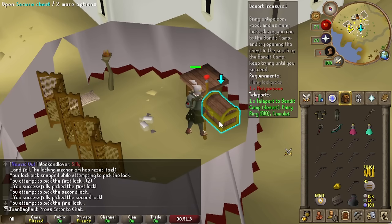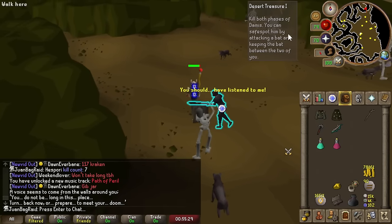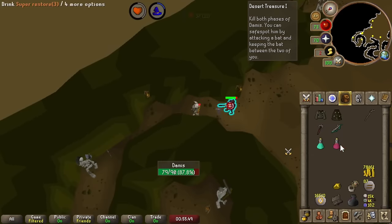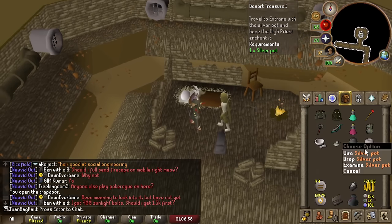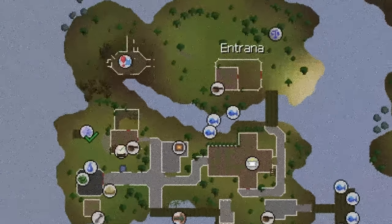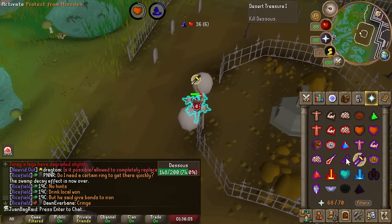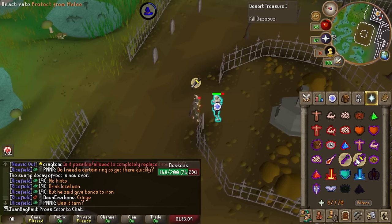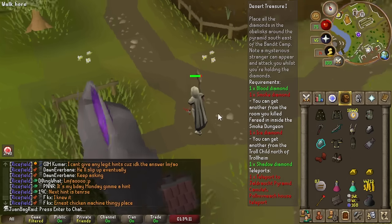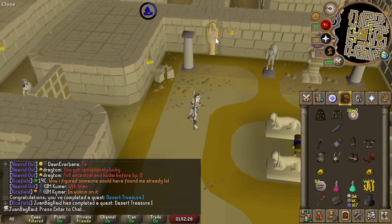Two lockpicks - can I hit it from here? Let's go, get wrecked. I got my silver pot. I got to go to Entrana. You know, sometimes you just have to say you're fine when you're not. I'm just going to have to glitch it because I'm too lazy and don't think I have enough food to mess around. Desert Treasure is freaking done! Let's freaking get it - one of many more quests to go.